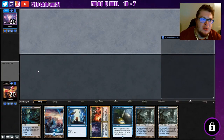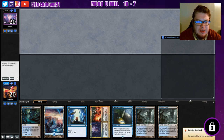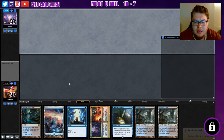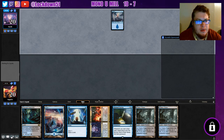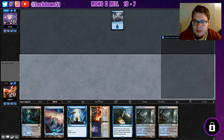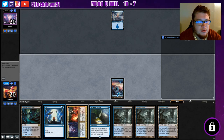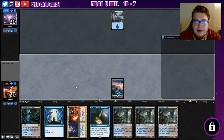Welcome back everybody, it's time to lock down some Pioneer Mill. We got a flooded hand but it's not terrible — we got some mill, Drown in Secrets, and an Opt. We'll run it out, drop our Island first, opt, and then get another Watery Grave. Lovely, that's cool.